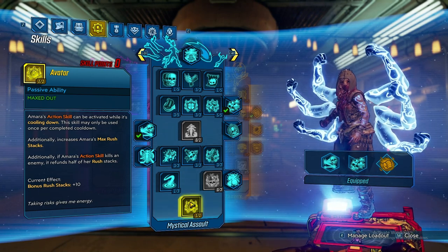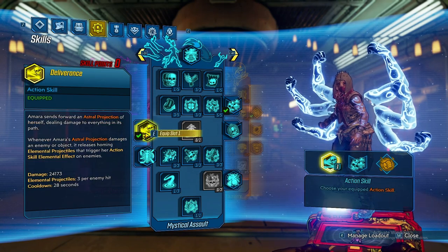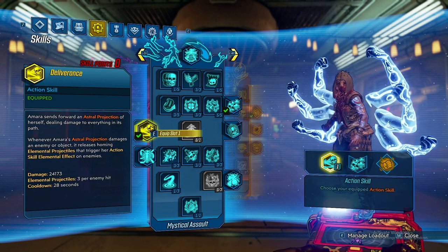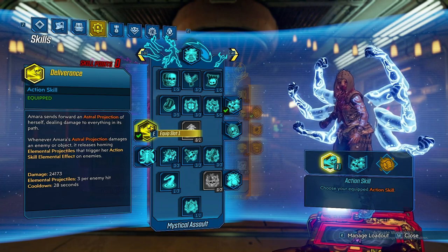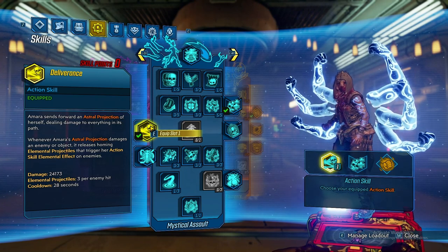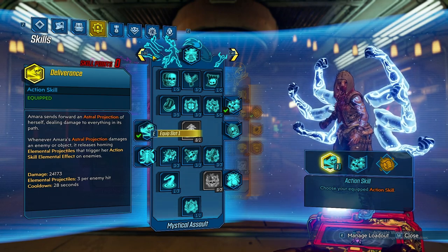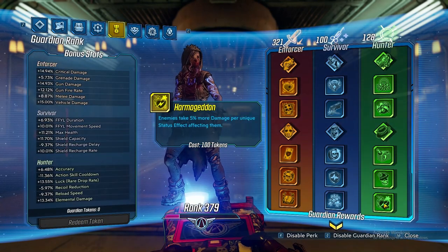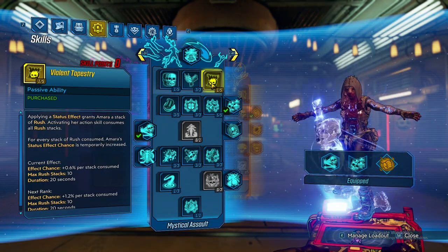For the Phase Cast choice, we have multiple options — Tandava, Reverberation, Deliverance, and normal Phase Cast. We'll be using Deliverance, just to make sure we proc our elemental projectiles. When they hit, they apply a status effect with all of our Annointment added to it, which helps with our Guardian Rank and keeps Harmageddon proc'd as long as possible. That is also why we're not putting three points into Violent Tapestry anymore.